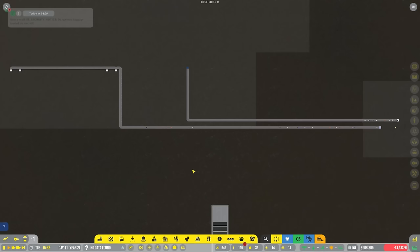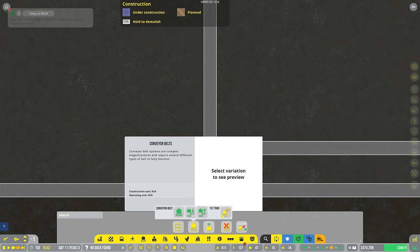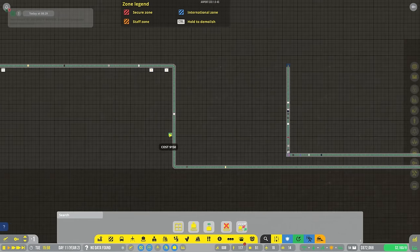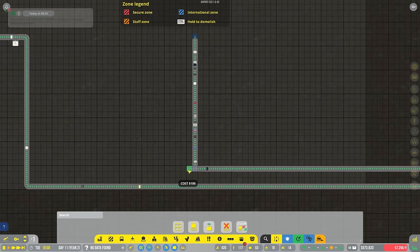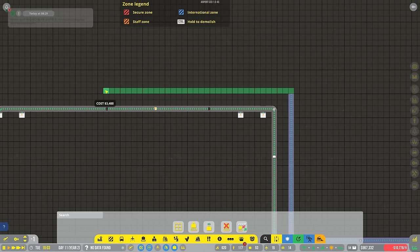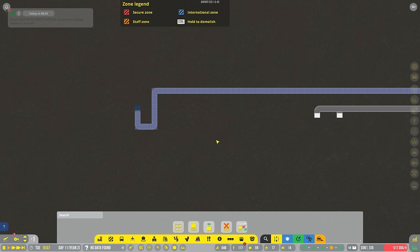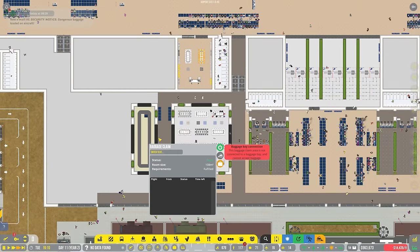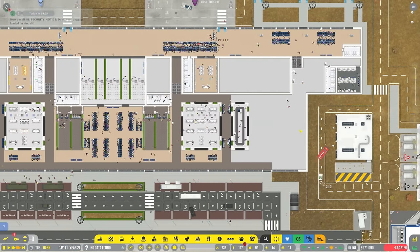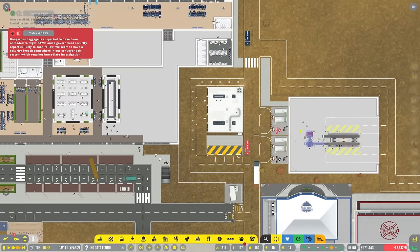While we're waiting for that to be built, let's just head over this way. I want to bulldoze this because I want to get a tilt tray. What the tilt tray does - you might remember from previous series - is it will let you tilt baggage that way or continue with it straight on this way. The reason I want to do that is because we have that second arrivals space, so we can bring this over, rotate around, bring it over this way, and bring it sort of down to here for a second baggage handling space.